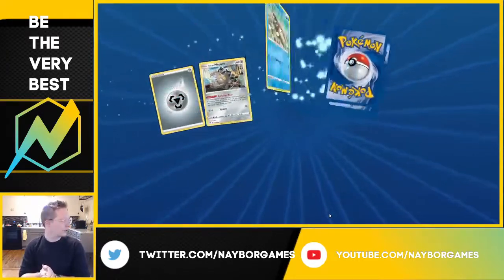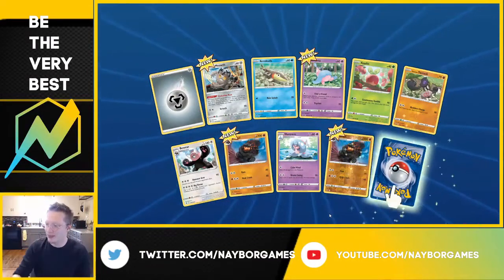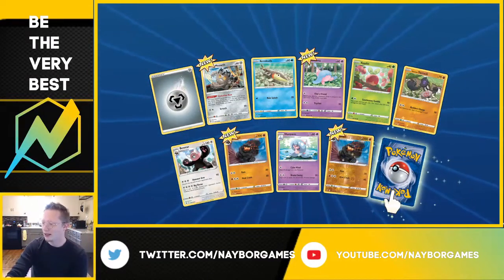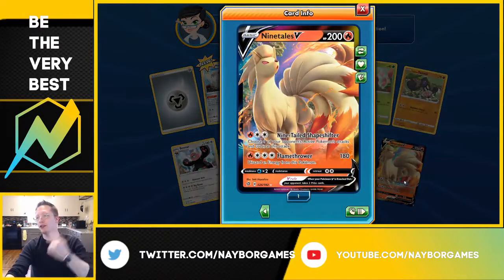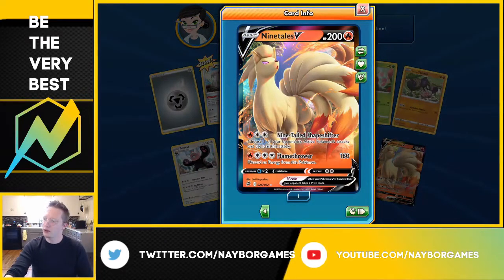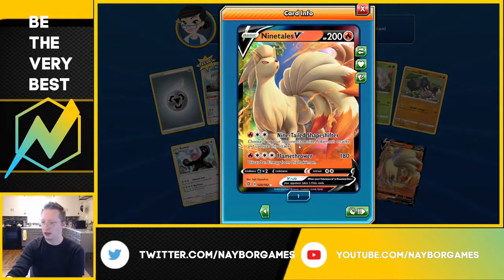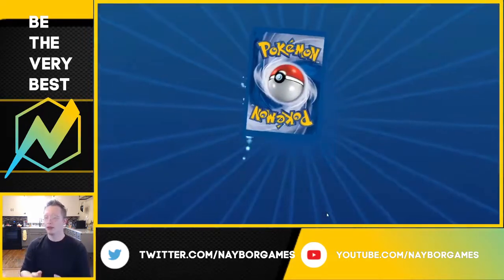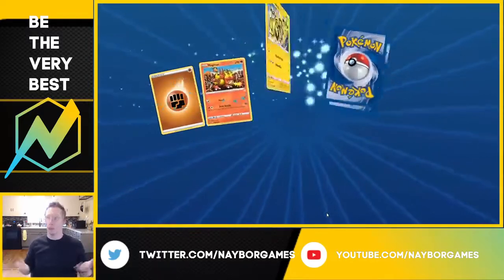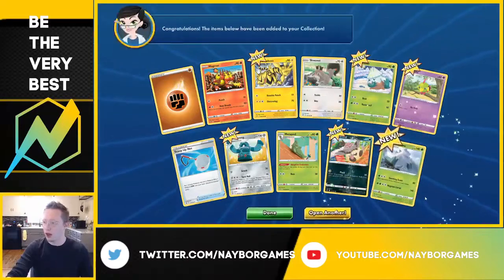Moving on — Ninetales V, our first hit of the day! That's a really nice looking card. Choose one of your opponent's active Pokemon's attacks and use it as this attack. That's really good. An Inflame Thrower for 80 — that's a good little card. Maybe there's a deck around that. I actually need to brush up on what the current standard decks are and what's being used a lot.